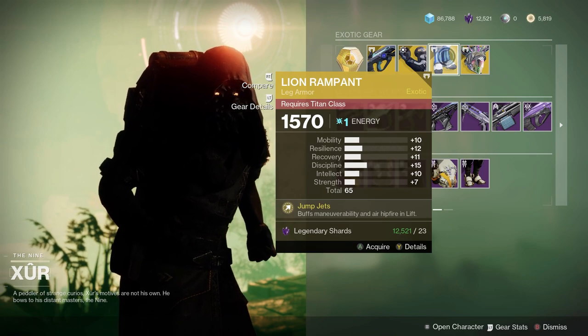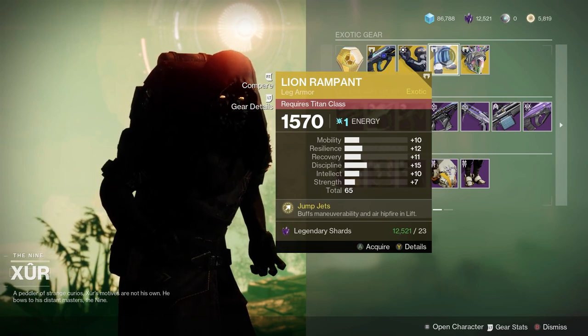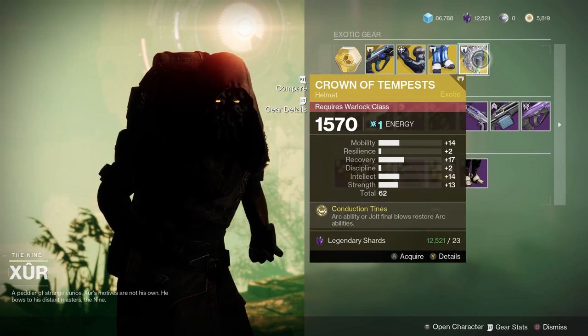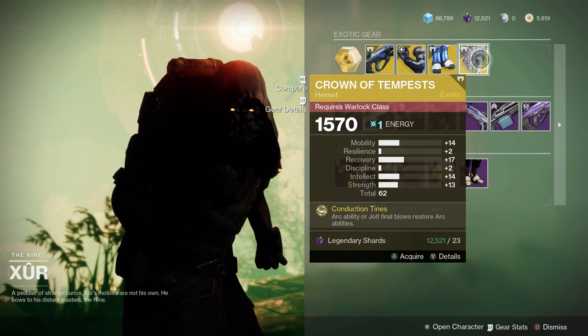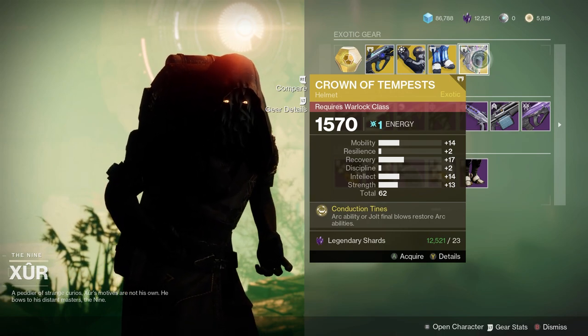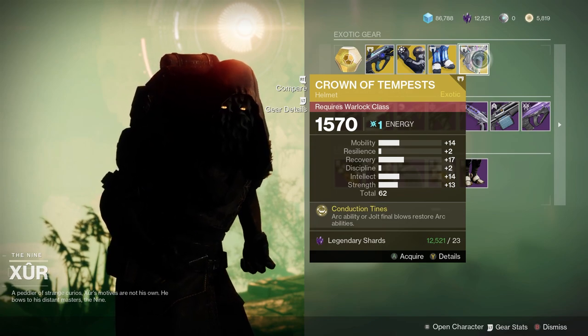Lion Rampants — a good average roll, not bad. If you're doing jumping puzzles, this would be really great for your Titan. And then Crown of Tempest, so this is a really great exotic to have as part of arc builds. If you don't have it, definitely grab this. It's not a bad roll here — good recovery.